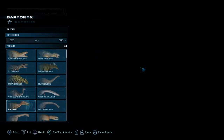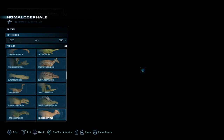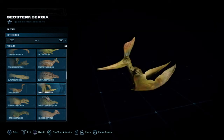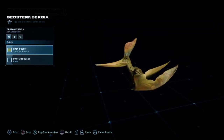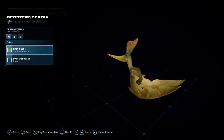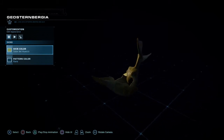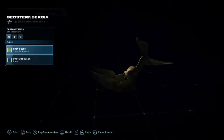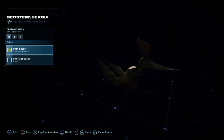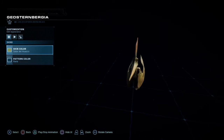The next dinosaur in today's video will be our first flyer for this series — the Geosturmbergia. This dinosaur features a decorative frill which sits atop the head, most likely used for some sort of mating call or ritual, and an extremely long beak. Now while in its default skin this dinosaur by no means looks bad, but I'm certain we can make it look at least a little better.